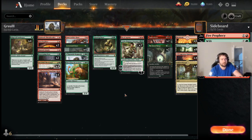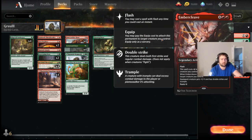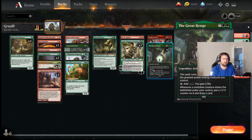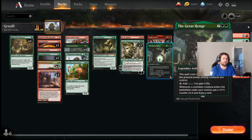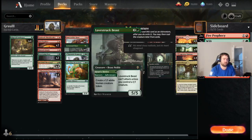I've also got a Thrashing Brontodon because artifacts and to a lesser extent enchantments are just super popular right now. Great Henge and Embercleave are kind of our top-end plays, our ways to close out games in a hurry. We can turn-four the Great Henge fairly easily — either a Brushfire Elemental playing a Fabled Passage, or Lovestruck Beast and then four lands will allow you to Great Henge.